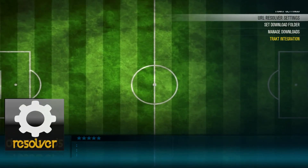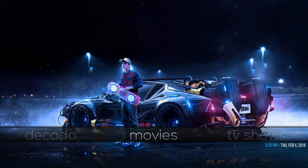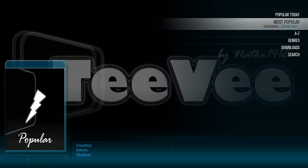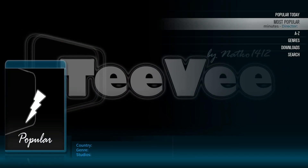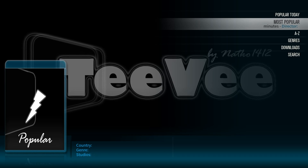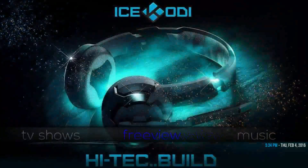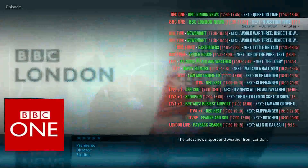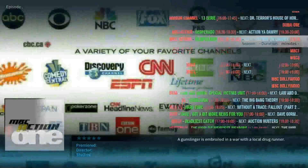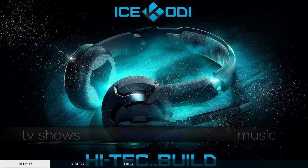For the movies section, it uses Velocity as the default add-on. If you scroll to the sub-menu you'll get all the different options to watch movies. Going into TV shows, this uses a different default — there are two different TV shows main menus, which is a little confusing, but this one uses the TV add-on and I actually like it a lot for TV shows. If you have Freeview it'll show you everything going on within TV channels, episodes, when things air, and you can play the channels directly from there.